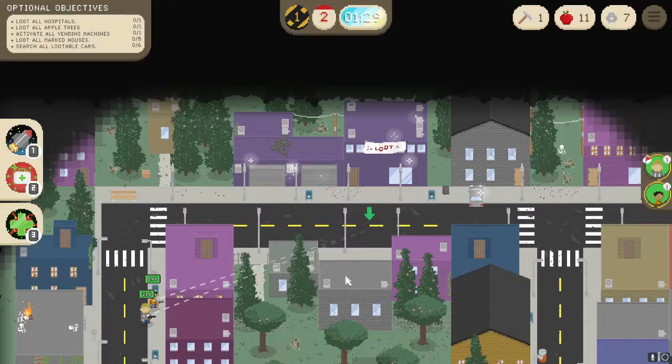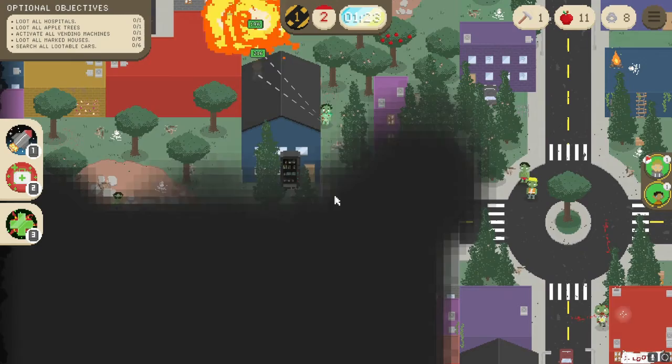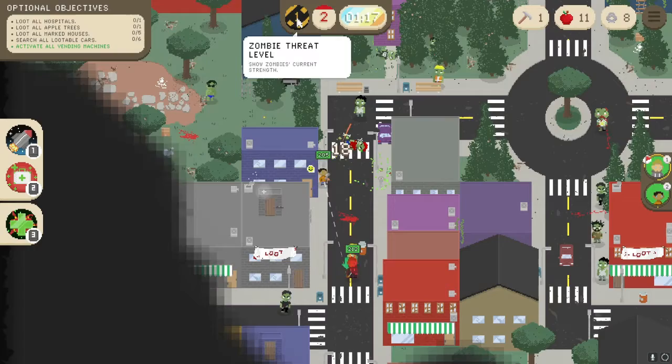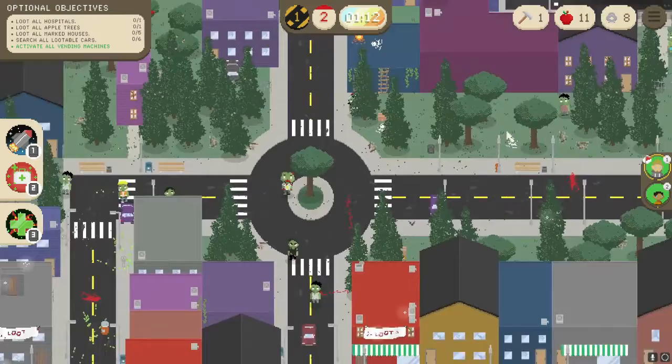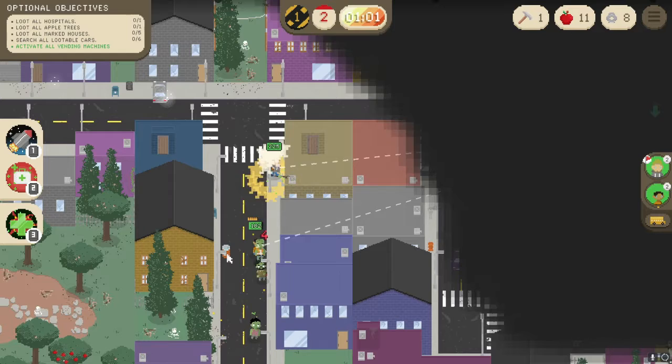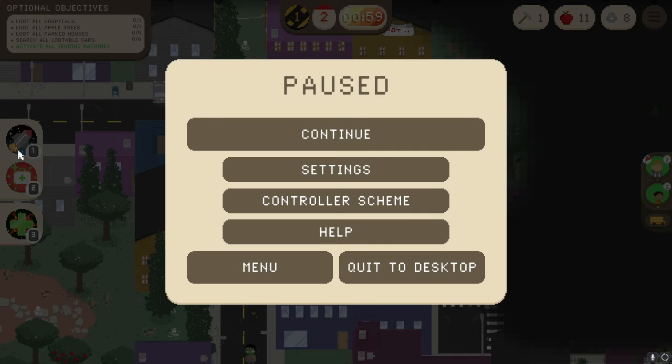I got unlucky with the map layout, so I'm cutting through to check the left area. Found a vending machine — vending machines give unusual abilities or items. You can pay with a lot of scrap, a lot of food, or you can scale up the zombie threat level to get something, typically used when you're low on food. Looks like the hospital was actually in the top right area. Watch out for barrels — they blow up. If there's fire on the map, use your airstrike on a fire hydrant so the water sprays onto the fire and clears the path.